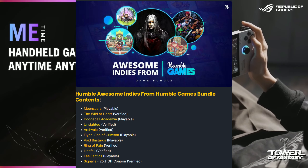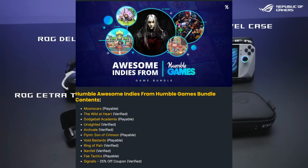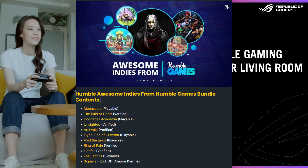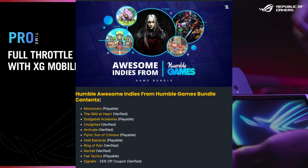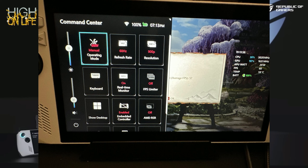Next, we have a new Humble Bundle deal titled 'Humble Awesome Indies.' With this you get Moon Scars, The Wild at Heart, Dodgeball Academy, Unsighted, Archvale, Flint: Son of Crimson, Void Bastards, Ring of Pain, Inkfell, Fade to Silence, and Signals. Check this bundle out if you like indie games on your ROG Ally.